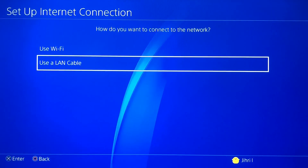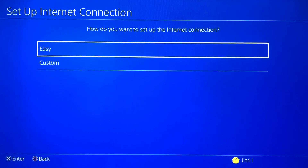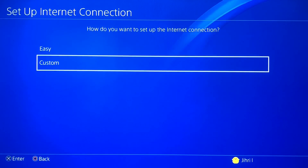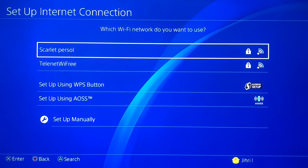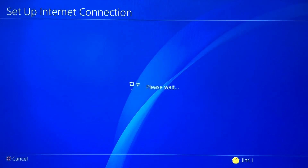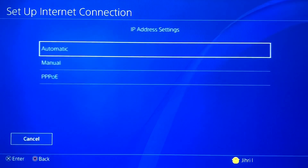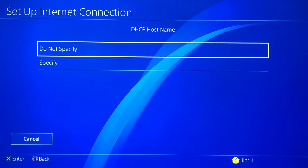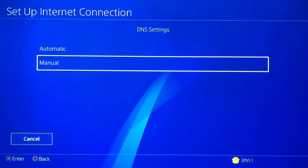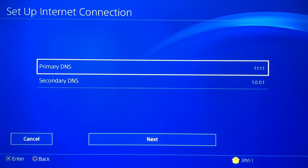So it's the exact same thing I'm gonna do right now for both the LAN cable and the Wi-Fi. You want to go to Custom. On the LAN cable this will just automatically choose itself, but on Wi-Fi you want to choose your personal internet — it's different for everyone. For IP address settings you want to do Automatic, Hostname do not specify, and for DNS settings you want to do Manual.